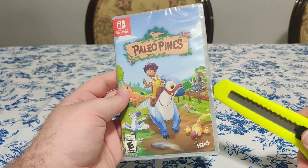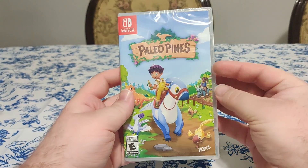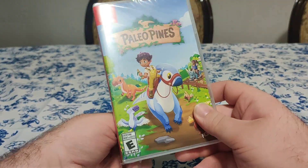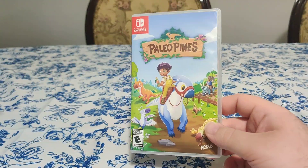Hello everybody and welcome back to another Schlip on Switch unboxing video. Today I have Paleo Pines from Modus Games, rated E for everyone. I actually just got this game from Woot — it was on sale for like 5 bucks, which is nice.